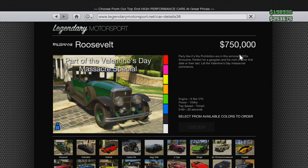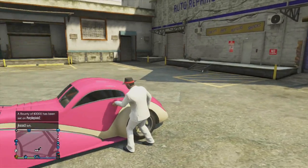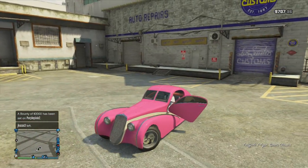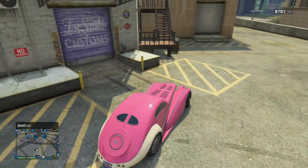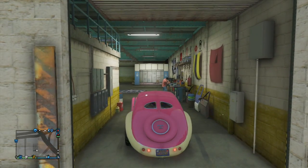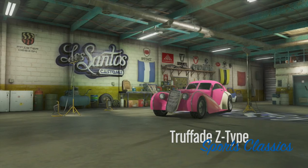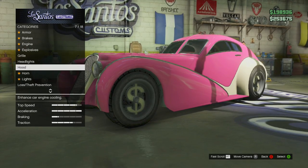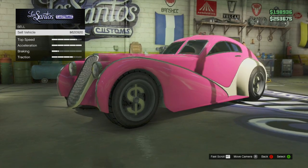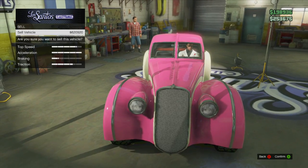If you don't have the cash, there are many missions you can do like Coveted or Rooftop Rumble, or even sell cars in your garage. If you have a Z Type, I highly recommend selling it to replace it with this car. The Albany Roosevelt holds six people and is a great replacement for the Z Type. I don't recommend selling your Adder or any super car — the Albany Roosevelt is more of a cool-looking car for heists, and it holds six people while the Z Type can only hold two.